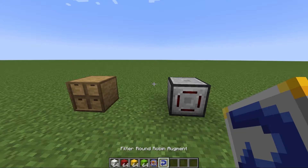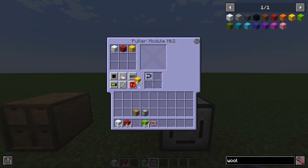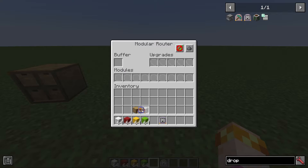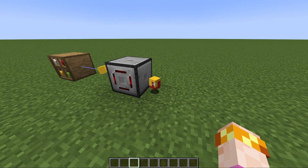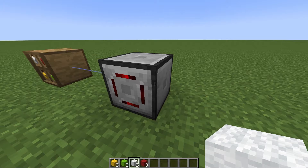The filter round robin augment is a very powerful augment that modifies how filters work within a router. When you insert it, the module will no longer work under any or all mode — instead it will cycle through each item in the filter in order, over and over again, picking each one once each. So if I set white, red, yellow, and lime wool as the filter, it will always try to pull those items in that order: red, then yellow, then green, then white, and it will always keep the same order. This is really powerful for applications such as the Spectrolus from the Botania mod, where you have to feed it wool in a certain color order.